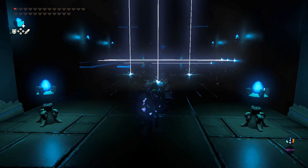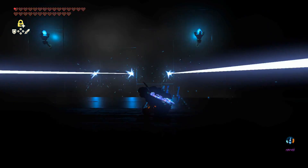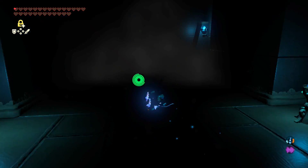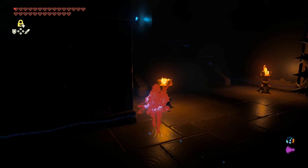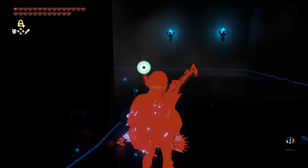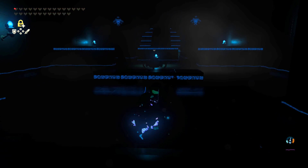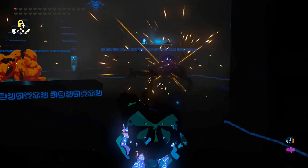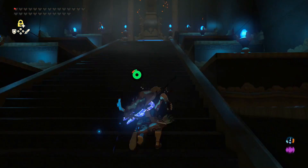The final shrine is Path of Light. This one is pretty easy — just look at your surroundings and basically walk to the end. You could walk around in the middle, but just walk around the outside. The next puzzle is just timing: wait for the fire to go away and walk over it. Then the final thing, there's three small guardians — one arrow should take them all out. Walk your way up and get your orb.